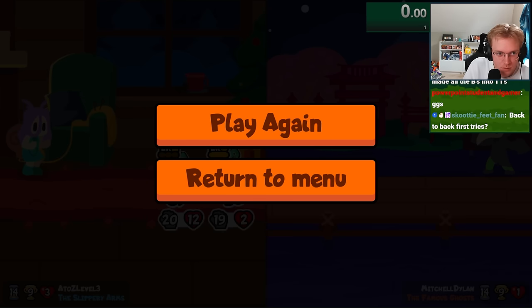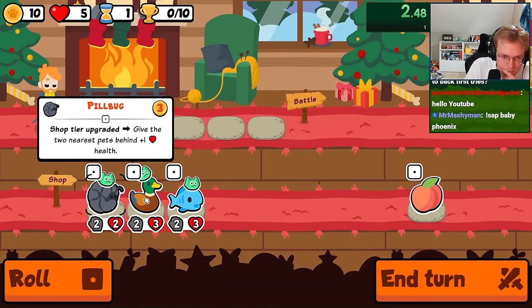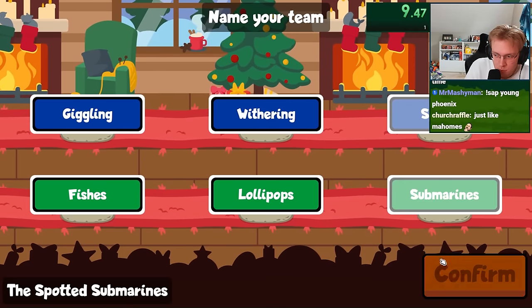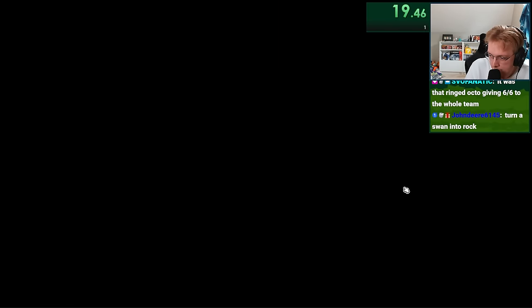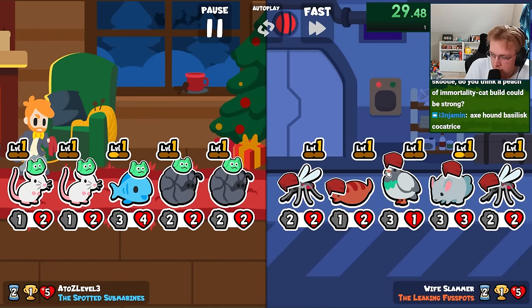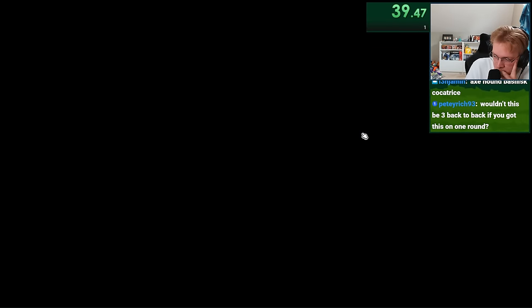Guess I'll reset the attempts. I guess we do this — we'll be the spotted submarines. I need a Basilisk, please. Axe Hound, Basilisk, Cockatrice. The only thing is the Cockatrice is still bugged, so it doesn't work — or is less likely to work. Wouldn't it be three back to back?